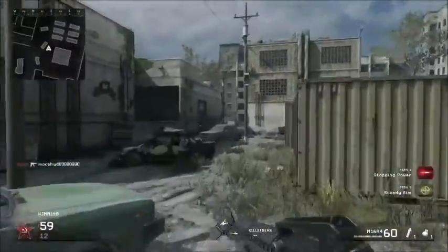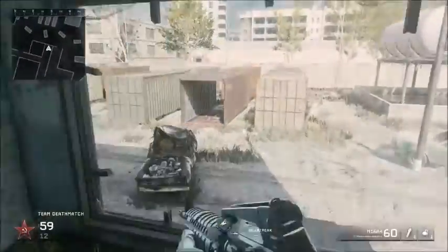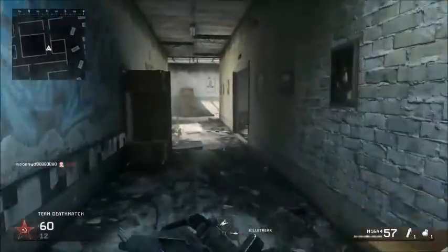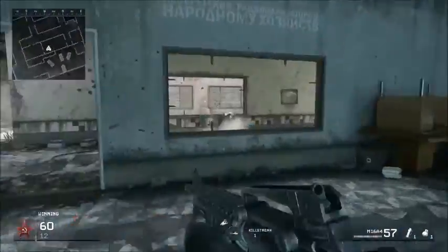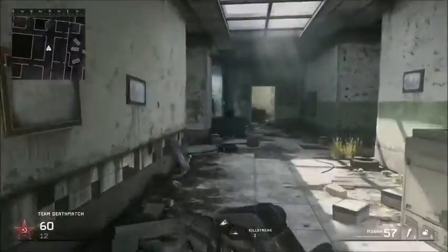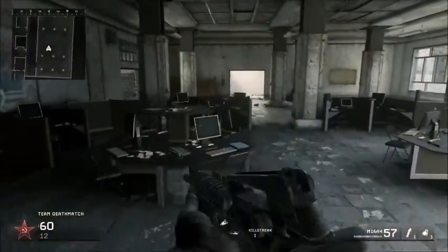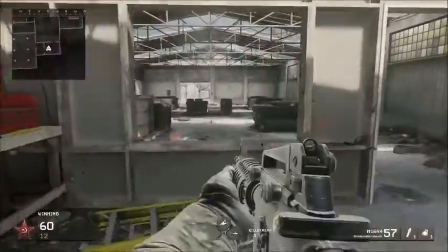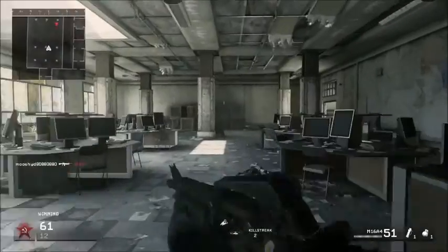Next gun is the M16A4. I'm using Stopping Power — check this out. No matter what distance, if you have Stopping Power and hit all three bullets, you're dead. I tested this: even if they're using Juggernaut and you hit all three bullets, they're dead. This gun can be considered overpowered — it's extremely, extremely powerful with Stopping Power. I'm at a loss for words for how overpowered it is.